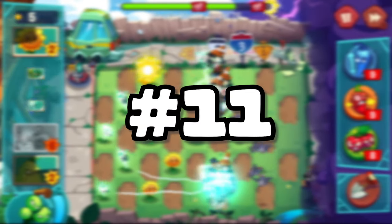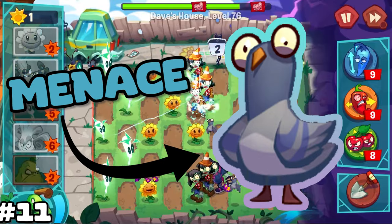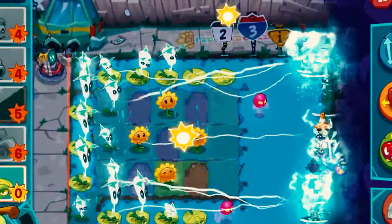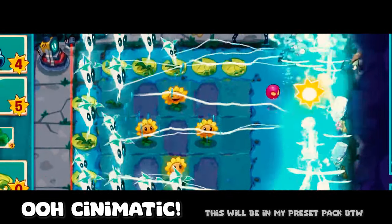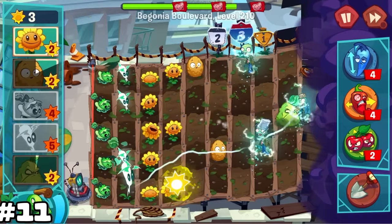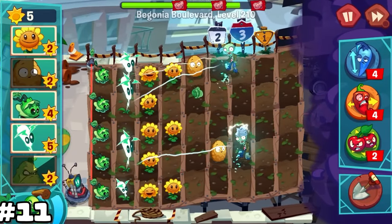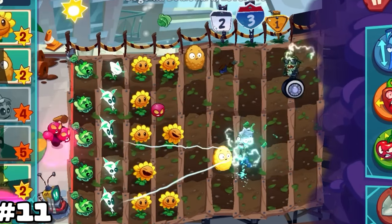Number 11. Lightning Reed is exponentially good against crowds of zombies and pigeons — its effectiveness when spammed follows an exponential curve. This is because Lightning Reed's attack will chain onto other zombies, up to 3 additional zombies, making it deal essentially 4 hits of damage in 1 attack against crowds. Also, on levels with Lightning Reed, just spam the heck out of it — it just works.